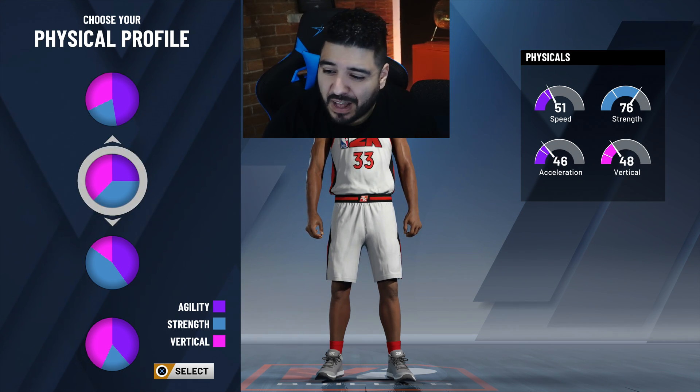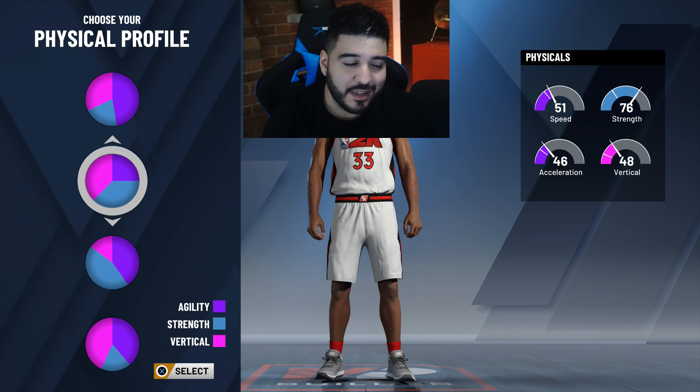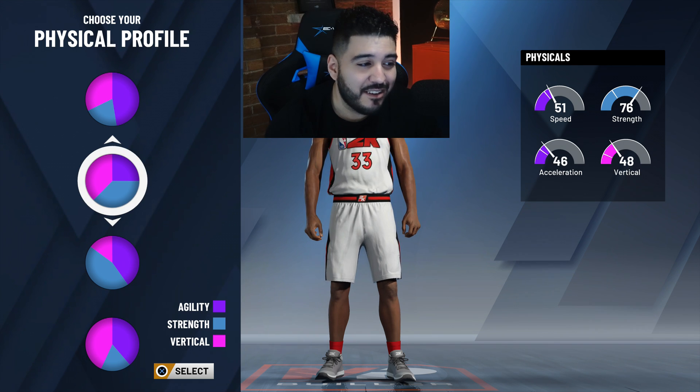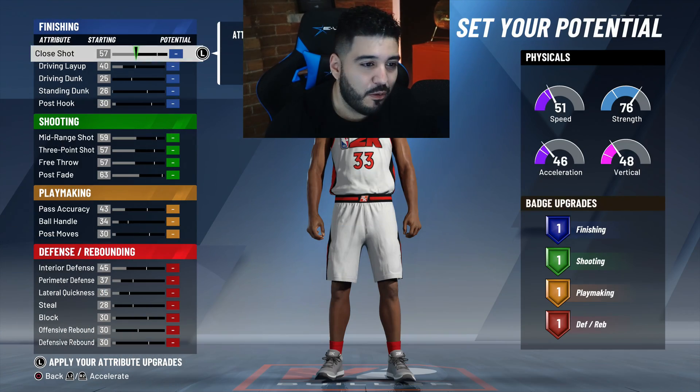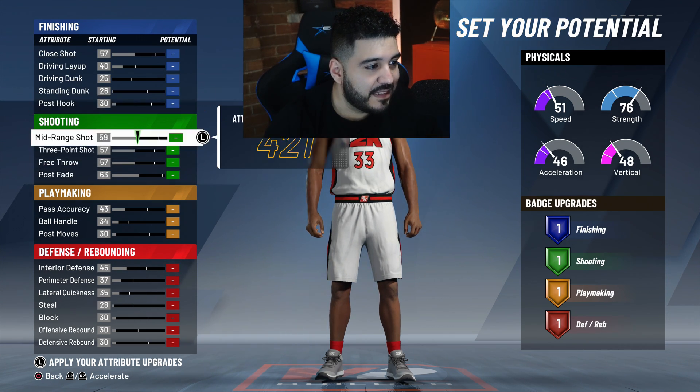I know in my other build I chose a different profile, but I was told this one gives you better stats. I checked it out and it actually does give better stats for my build, so I had to go with the better statistical pie chart. We went with the second one, and now for stats here's how we're gonna fill these up.